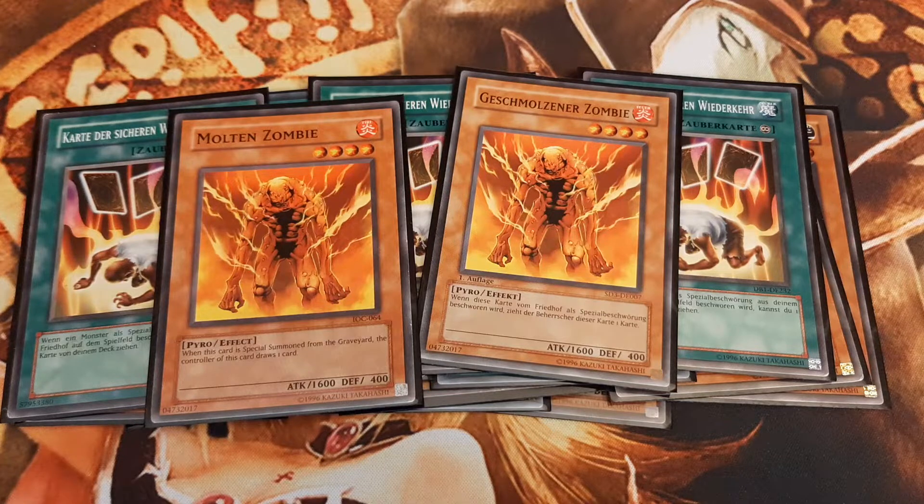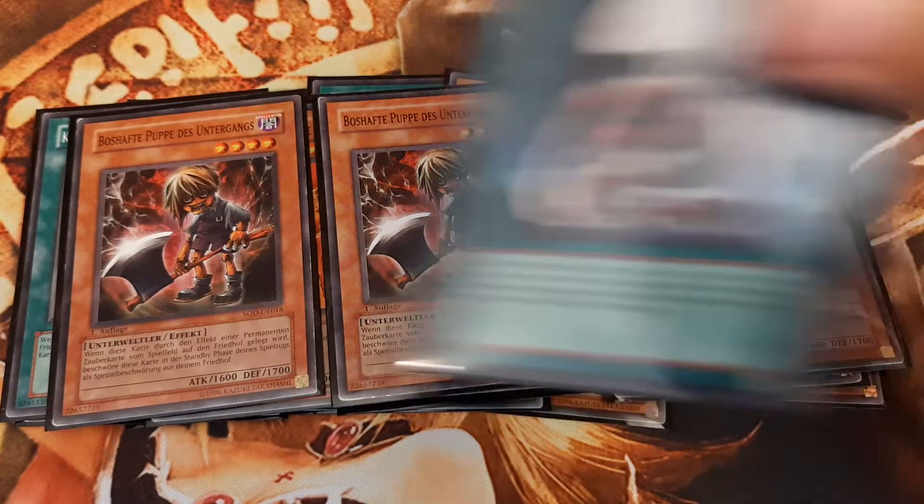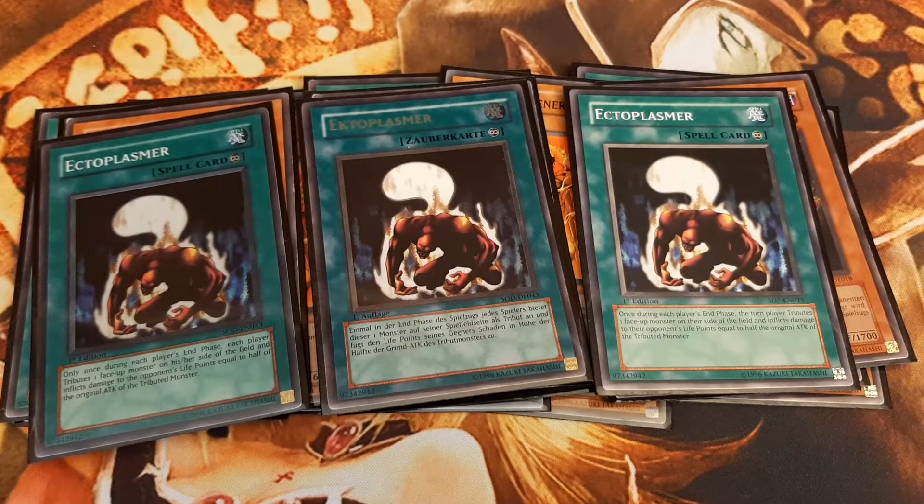Next up, working also well alongside Card of Safe Return, has to be the Ectoplasma Engine, consisting of Triple Meistole of Demise and Triple Ectoplasma. With Ectoplasma, we tribute Meistole of Demise, and by tributing it for the effect of a continuous spell, we get to revive it every single turn. If we do not have access to Meistole of Demise, Sinister Serpent works also well with Ectoplasma.